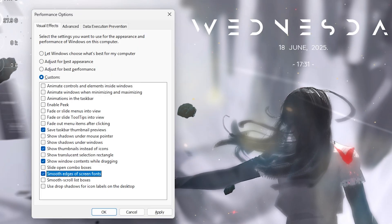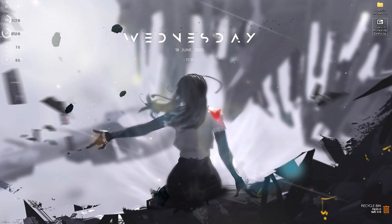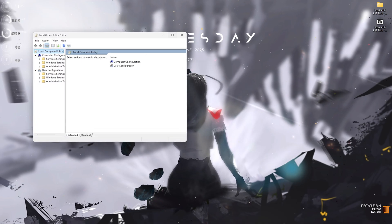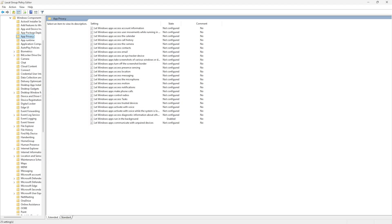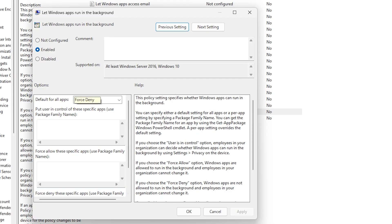The next step is disabling background applications on Windows 11. Search for 'Edit Group Policy' and press Enter — this option is only available for Windows Pro users. Under Computer Configuration, go to Administrative Templates > Windows Components > App Privacy. Find 'Let Windows apps run in the background,' double-click to open it, set it to Enabled, and set the default for all applications to Force Deny. This will deny all background applications and help optimize your PC's performance.